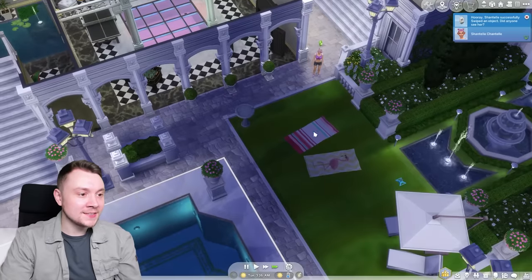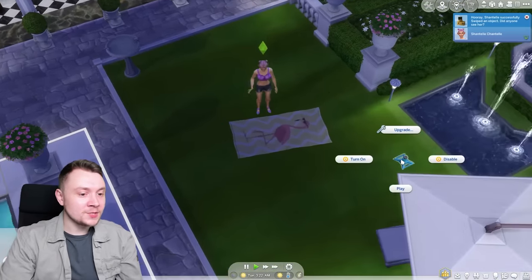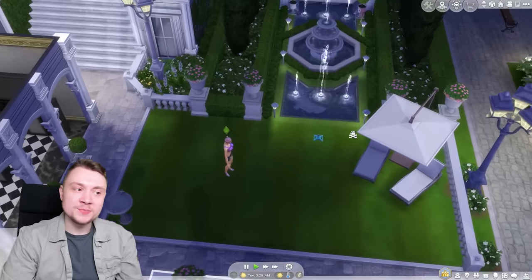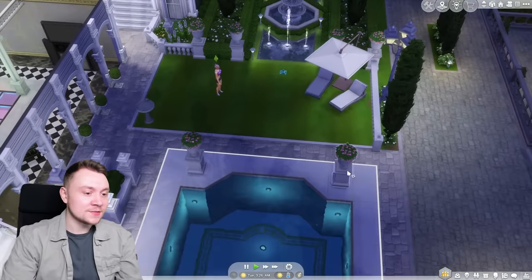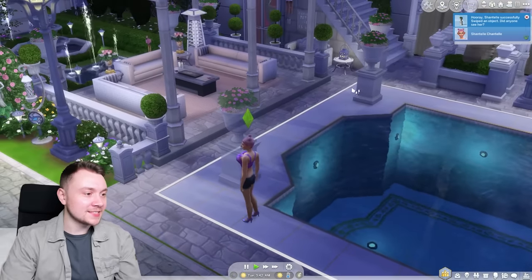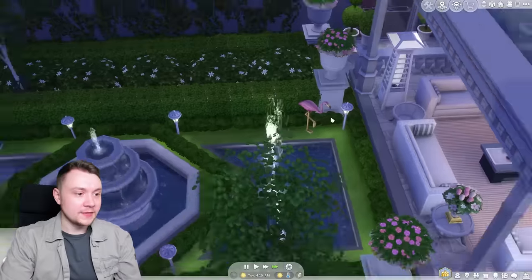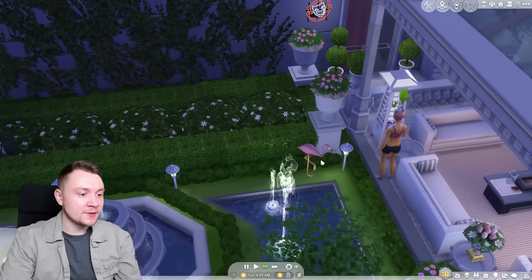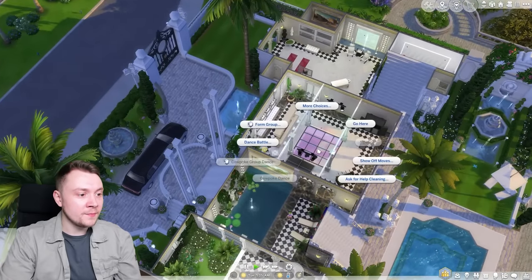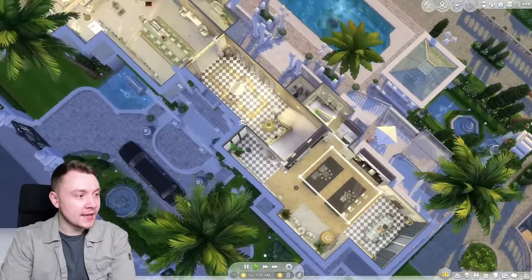I'm sure there'll be some nice things in the garden we can steal as well, to add to our little collection. We're stealing some sunbathing towels. I'm pretty sure if somebody broke into a celebrity mansion and stole their beach towels, somebody would buy it on the black market — that doesn't feel unrealistic. Although swiping a big sculpture like this is very unrealistic. It's The Sims, though, so I cannot complain. We're taking everything we can, including pink flamingos.